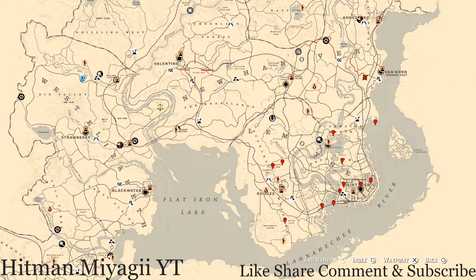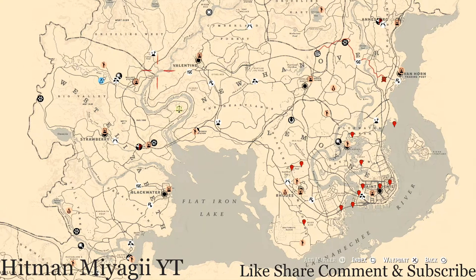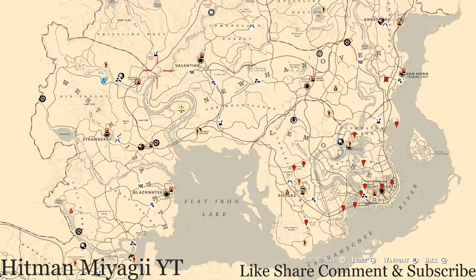What's going on hit squad, it's your main hitman and I am back once again with the daily spawn updates for Red Dead Online. This is for the family heirlooms, all luxury, the coins, the arrowheads, the flowers, the antique alcohol bottles, all tarot cards, the bird eggs, and the fossils. Today is Monday, November 8th.